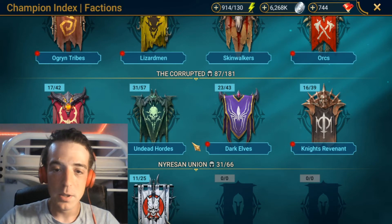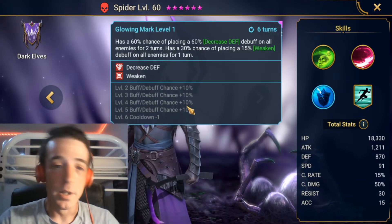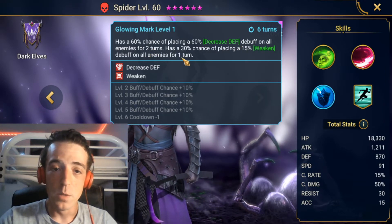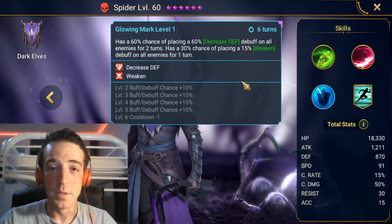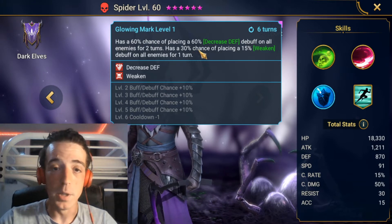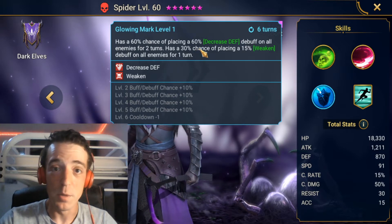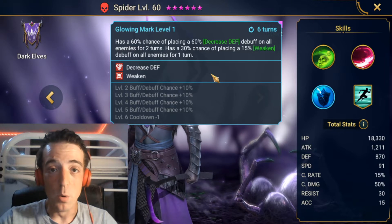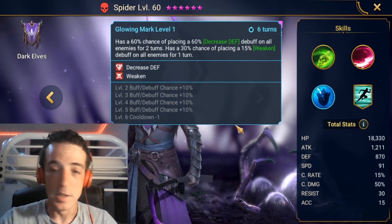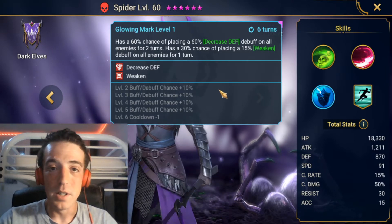Spider. In the Dark Elf faction, we've got Spider. He's probably one of the best debuffers in the game because of this skill right here. Fully booked up, this guy brings a 100% chance to land Decreased Defense on all enemies. As well, he brings a 70% chance to place the 15% Weaken — and in the game, there's only a handful of people that actually do this skill, especially in AoE. And if you get him Sniper, having a 75% chance to bring a Weaken in AoE is really, really big.